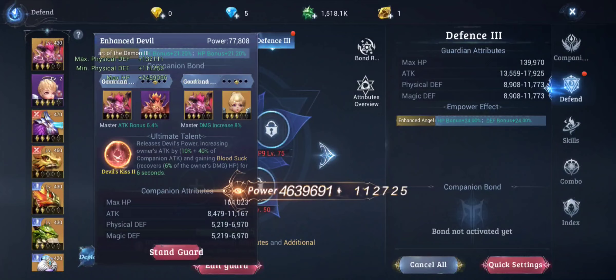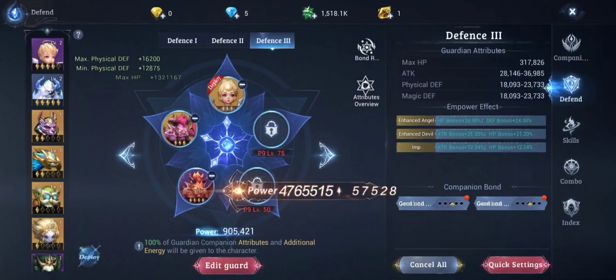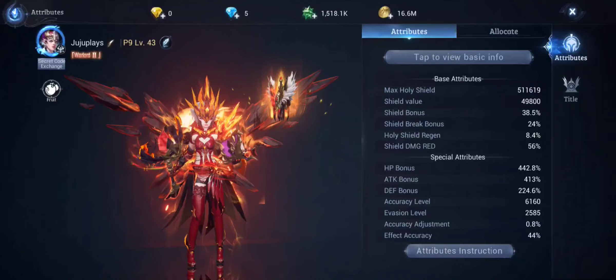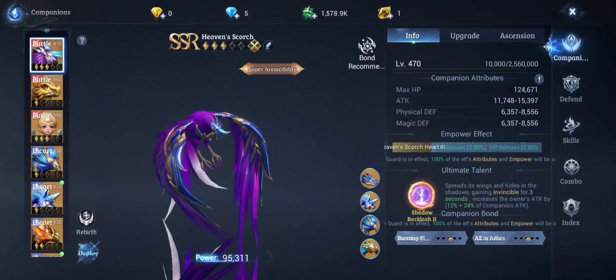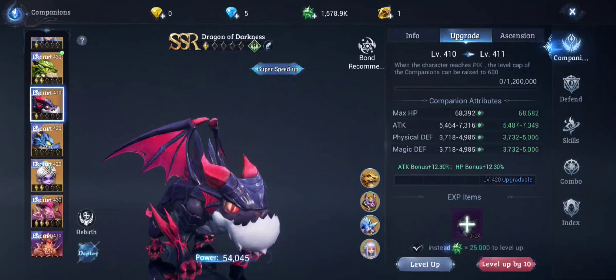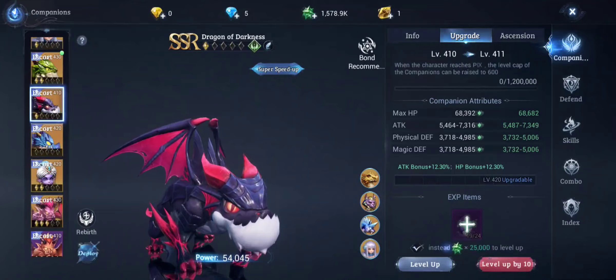We're going to show you another way to get your attack bonus up a little bit. Go back to your companions and level up the one that says attack bonus. Once you level them up, you will gain a small amount of attack bonus — maybe around 0.3 or 0.4. But that is just another way you can get your attack bonus up.